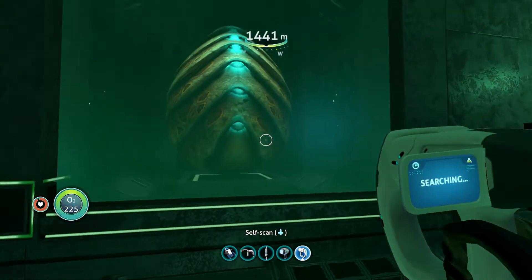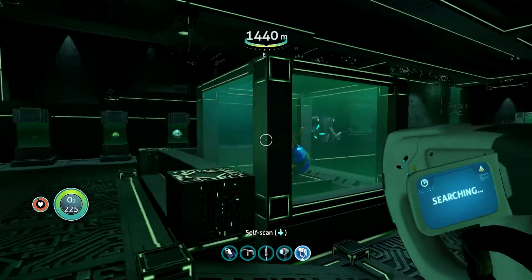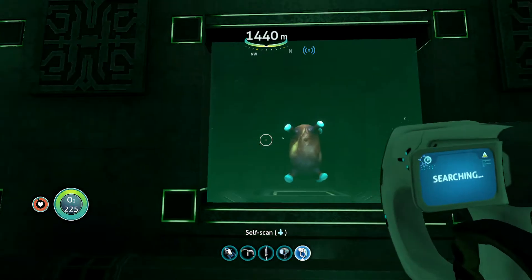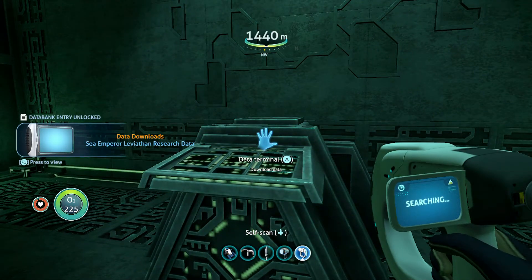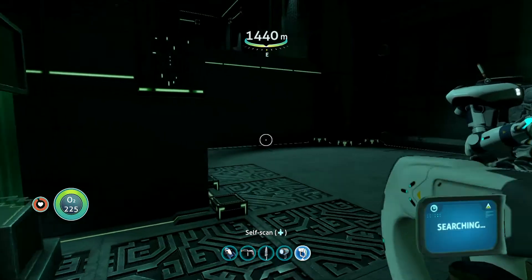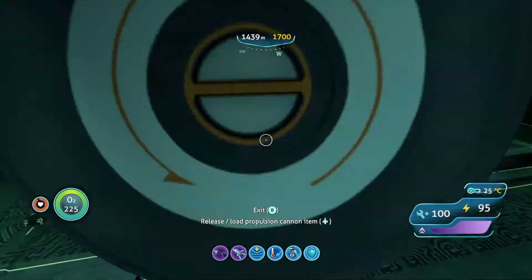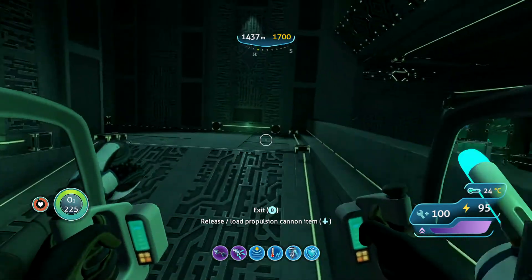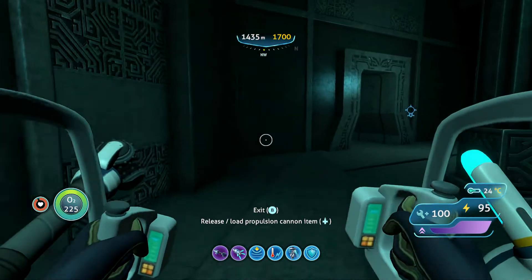That one's empty. That one was almost like midway through the process — just left it out. There's a data terminal over there, we'll use that too. So this is a different area. Let's grab this — research data for the Sea Emperor. That's good to have. I guess that's all that's in this room.